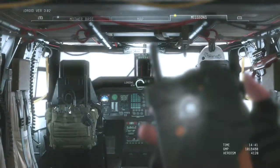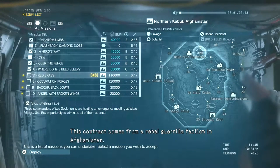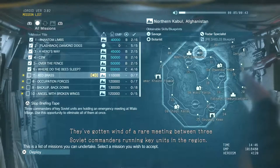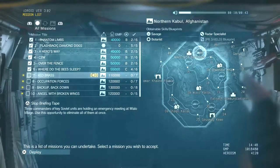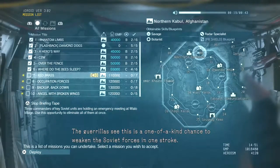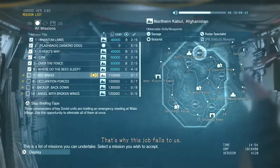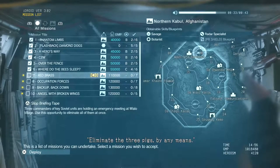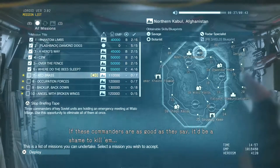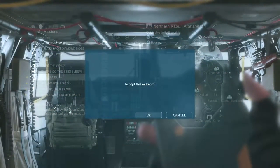Mission time. Red Brass — three commanders of key Soviet units are holding an emergency meeting at Da Wialo village. A rebel guerrilla faction in Afghanistan hired us. They've found a mole within the Soviet Arab support organization but don't want to expose it. The request is simple: eliminate the three commanders by any means. If these commanders are as good as they say, it'd be a shame to kill them — but I leave that decision up to you. Okay, it's gonna be one of those deals where bringing them back makes a lot more sense.